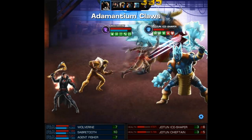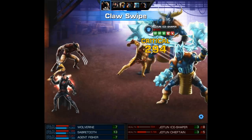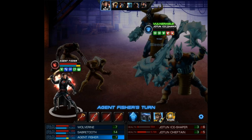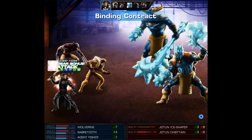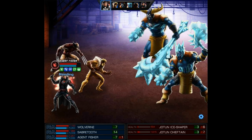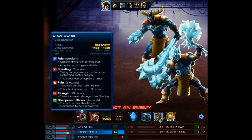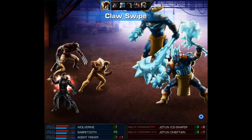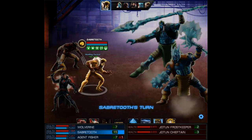With Wolverine we're going to use his level 1 and place 2 more bleed stacks on the top Jotun. Berserker causes Sabertooth to join in on the attack, and he gains 3 Blood Rage since there were 3 applications of bleeding on that top Ice Shaper. With our agent we're going to use the Binding Contract, putting 3 bleed stacks on the bottom Chieftain — I actually recently just got this weapon from a mischievous lockbox. Now since Sabertooth gets to go again, we're going to use his level 1 Claw Swipe and try to get him the max stacks of Blood Rage. Unfortunately he misses and doesn't gain any Blood Rage for a miss. The good news is on this next wave there is an Infiltrator.